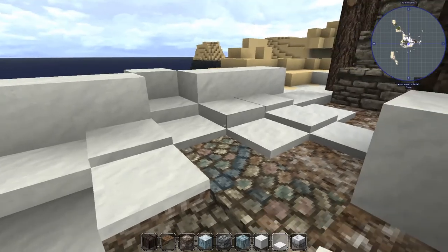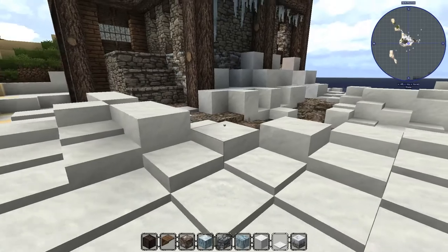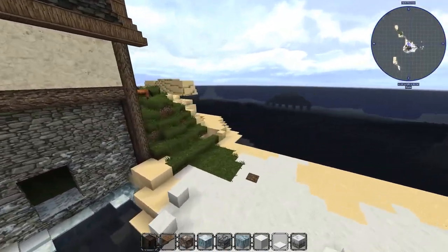Interesting — you can't place snow on slabs. I bet that's why it wouldn't place before. You can't place it on slabs — that's weird. I feel like you should be able to if it's at the top level, but oh well. I kind of like how this area is all snowy while this other area is still grassy — just a funny thing.